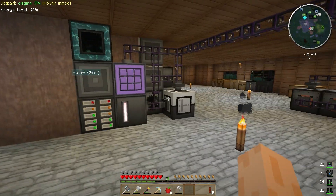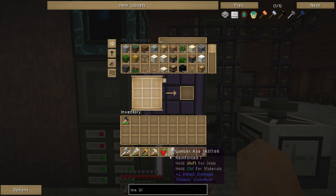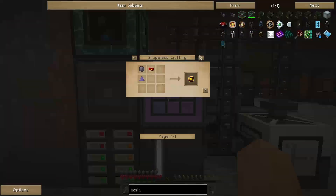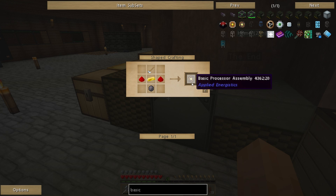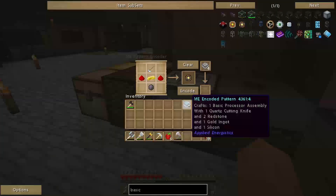I'll end up making an absolute ton of these to actually start auto crafting things. So the ME blank pattern goes in there. Then we need to come up with something we'd like to auto craft — I probably want to make a basic processor assembly. For example, if we want to make the basic processor assembly, we need this recipe — it requires a knife, some silicon, some gold and some redstone. We can hit encode.